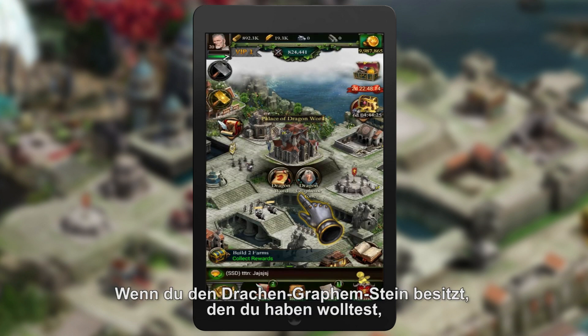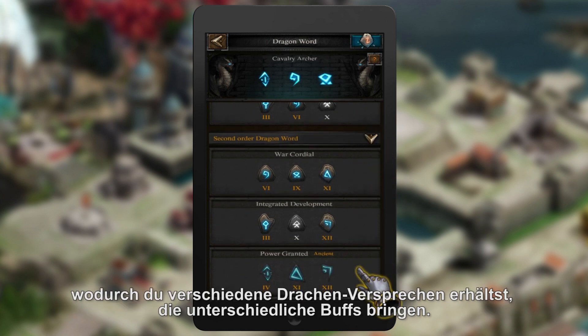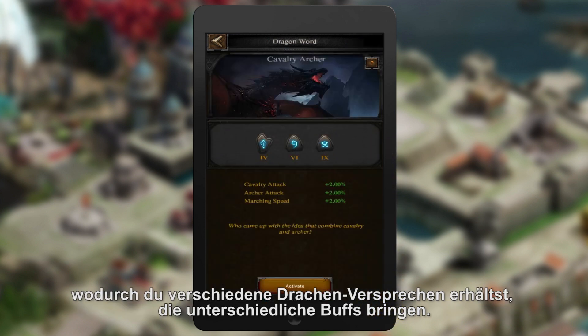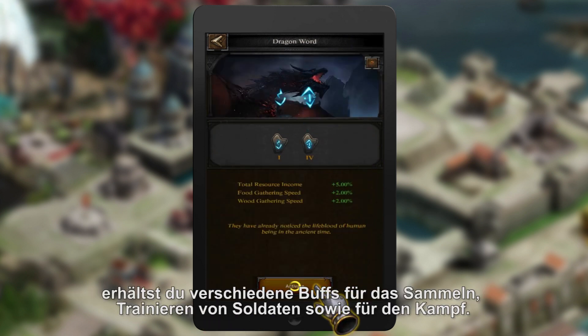When you get the Dragon Grapheme Stone you want, you can make them in different combinations, and then you will obtain different Dragon Words, which will bring you different buffs. With different Dragon Words you will obtain different buffs for gathering, training, and battle.